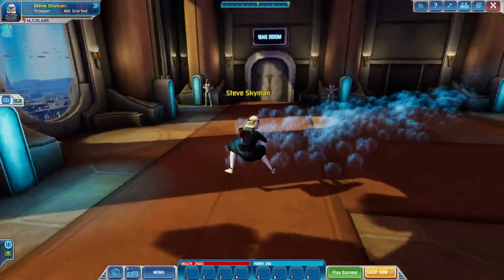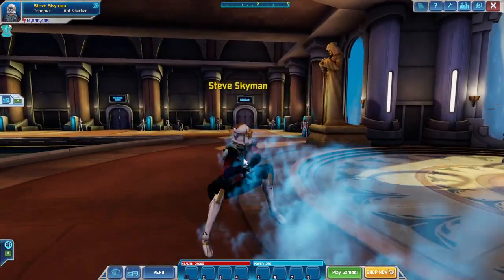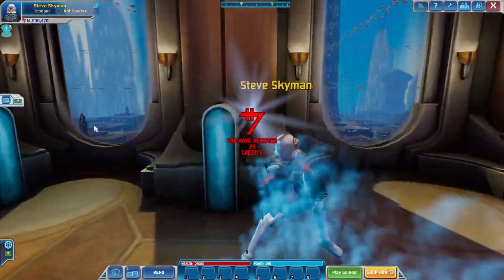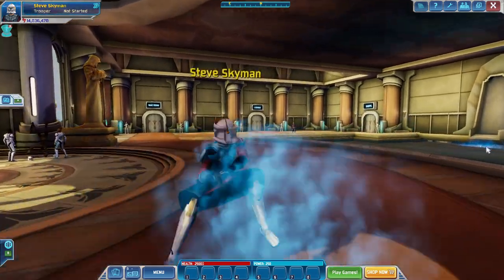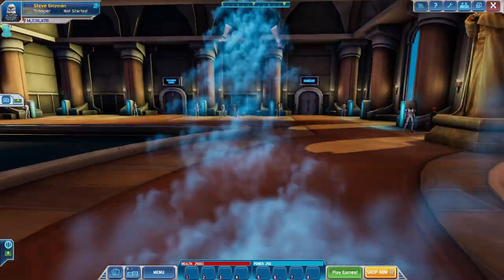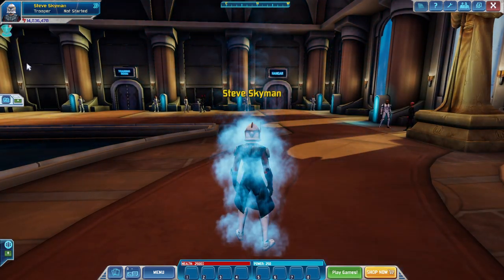I don't know why it looks so funny, and then when you're going backwards it looks like you're doing some type of Gangnam Style 2023 edition. This works for all the mounts, not just for this one, but you have to keep moving to make it look like it works, because as soon as you stop moving, it just goes away.